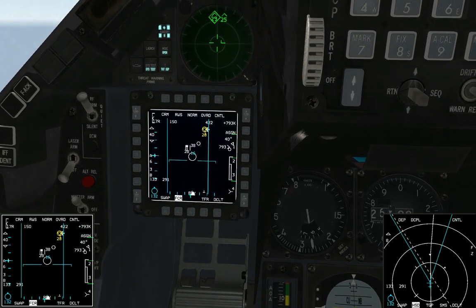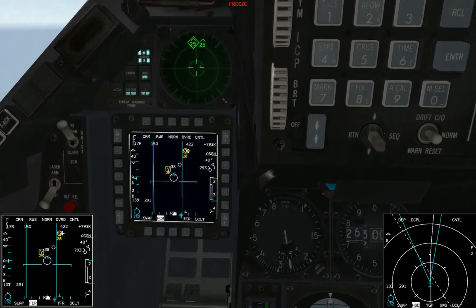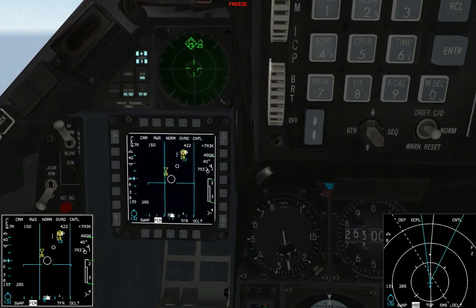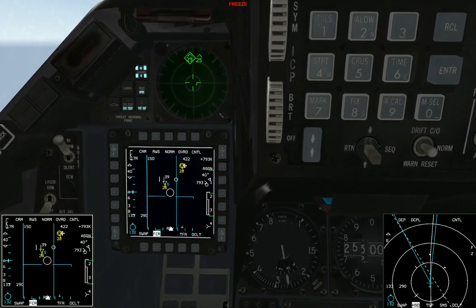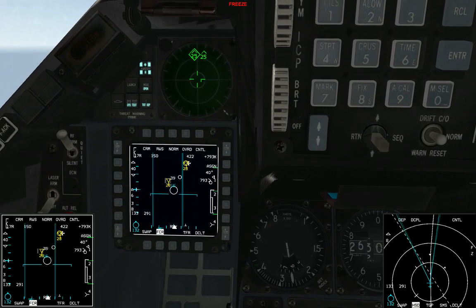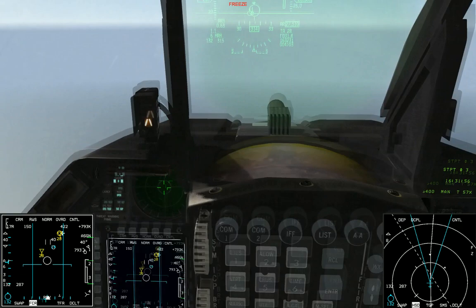Then we're gonna move our cursor over our second target and hit TMS up again. Now we've got both targets locked up. The first guy we locked has a circle around him, which means when we fire a missile it'll go after this guy first. After that, we'll hit TMS right and it will cycle to the next guy we have bugged, which is the one who's closer.